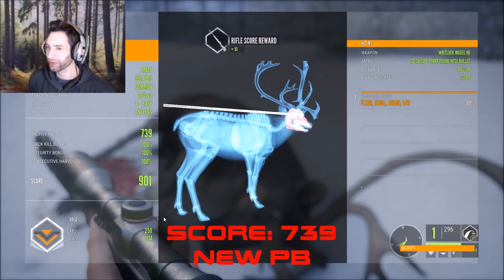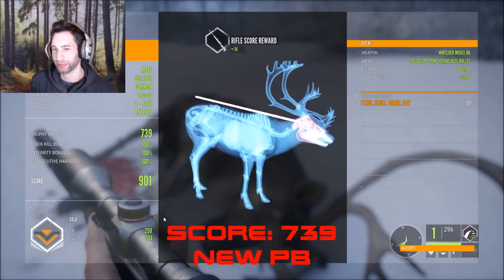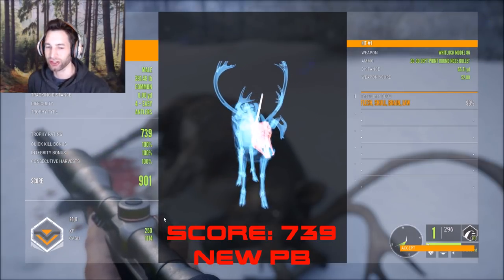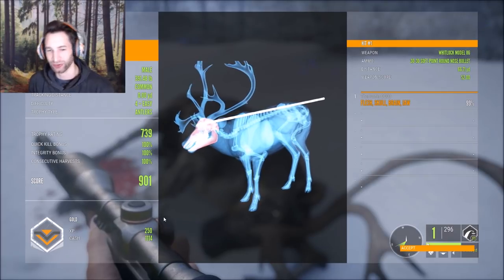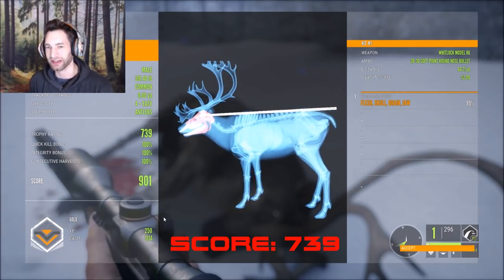The shot was a little bit high — we're zeroed in for 50 and we hit just barely above the spine. It looks like we caught him right in the skull and brain, so perfect shot. Look at how much cash we got — 1114 cash and 250 XP on that. An awesome gold bull, and this is our second gold of the hunt already!